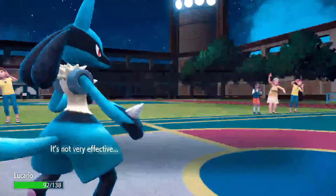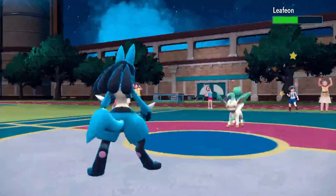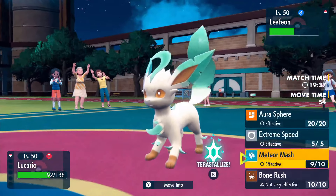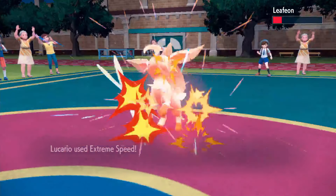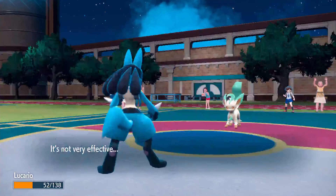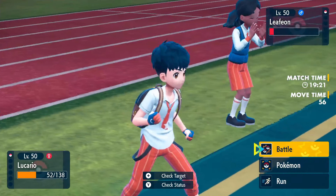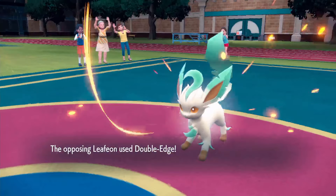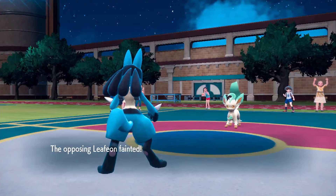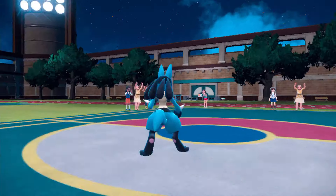Round 6: Lucario versus Leafeon. Leafeon has an awful disadvantage with its moveset. Double Edge does respectable damage but the recoil is going to hurt. Meteor Mash from Lucario does good damage. Lucario uses E-Speed — Leafeon lives, though it was a critical hit. Lucario hangs on with 52 HP. Leefeon is very, very low. Could it get one more hit and knock out Lucario? Double Edge again — Lucario lives on 7 HP, and Leafeon takes itself out with recoil. That was super close.